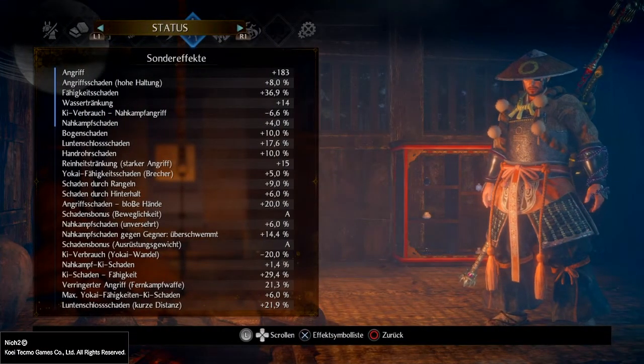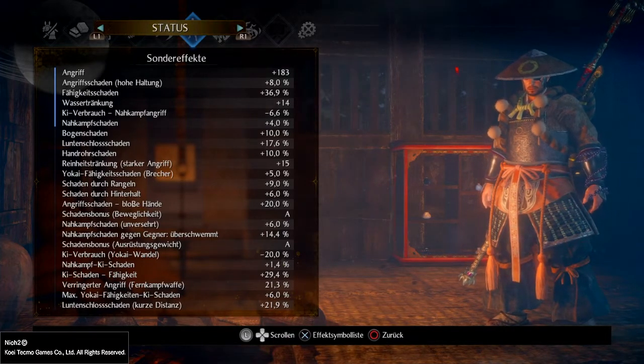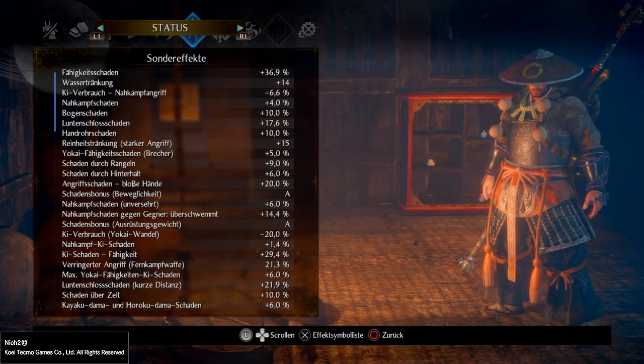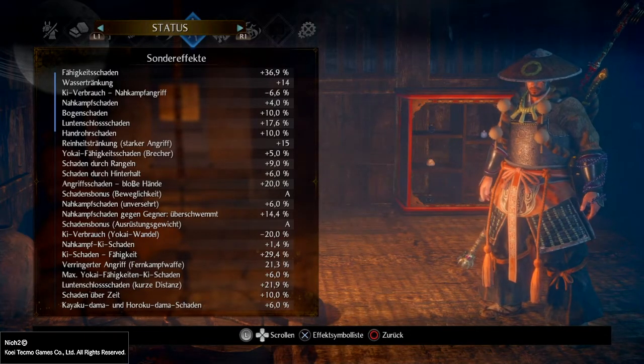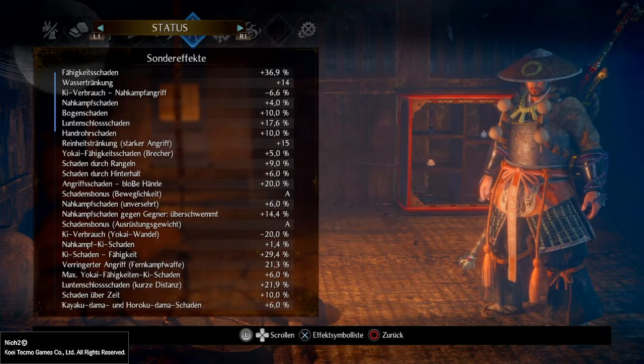Zu den Sondereffekten: Angriff ist auf plus 183, Angriffsschaden hohe Haltung steht auf 8%, wird dann auf 4% reduziert, weil ich mit dem Atlas-Bär spielen werde. Fähigkeitsschaden ist bei 36,9%. Der Angriffsbonus für Ausrüstungsgewicht ist bei A, weil wir beim Todo-Clan sind. Wir haben einen Schadensbonus für Wirklichkeit von A. Ki-Schaden durch Fähigkeiten von 29,4% – ein sehr hoher Wert. Das heißt, wir brechen schnell das Ki vom Gegner, was mit dem Sanitsukon oder generell mit jeder Waffe im Weg des Demons wichtig ist – damit wir verfluchte Gegner entweder durchbohren oder sie in den Status bringen, dass sie kein Ki mehr haben, und sie dann finishen und für Schaden öffnen können.